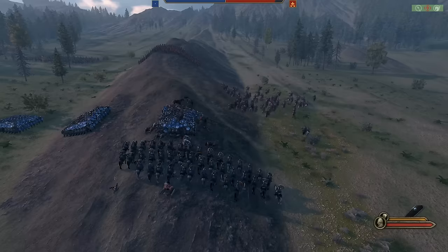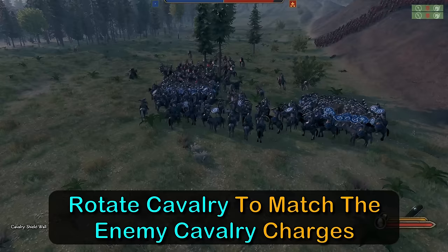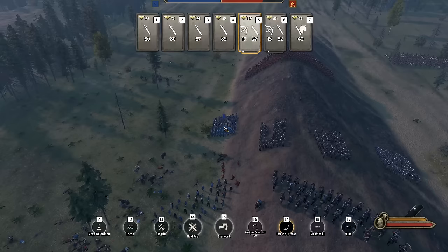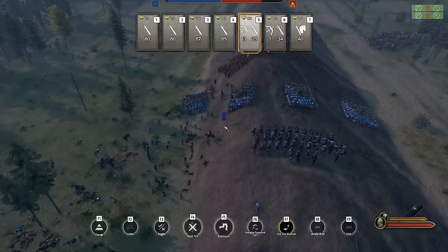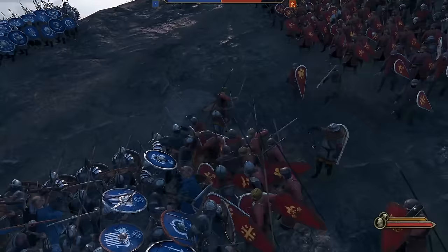Both enemy cavalry groups charge, but they can't break our squares. When the right flank attacks cease, we move our reserve cavalry to the left to help out. The back and forth repeats and we repel each charge with vigor. We creep forward, trying to bait the enemy infantry into combat. One quick note: if the enemy cavalry reach your archer lines, it's best to give the archers the charge command. This results in more aggressive targeting, and they will switch to melee mode more frequently and gang up on the cavalry that get bogged down. Once the cavalry are gone, be sure to move archers back into position.